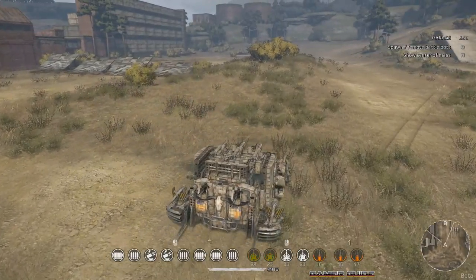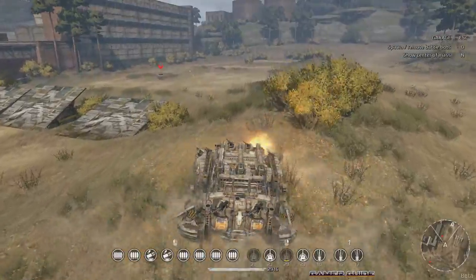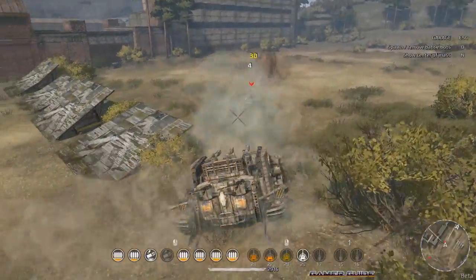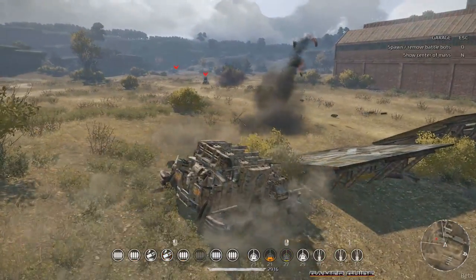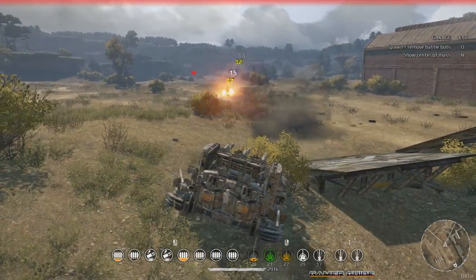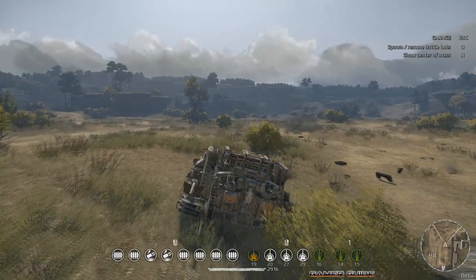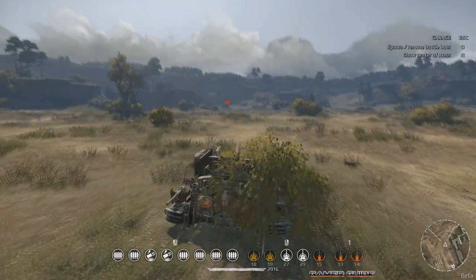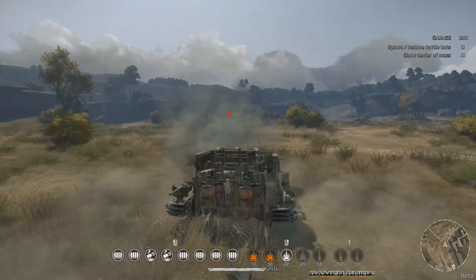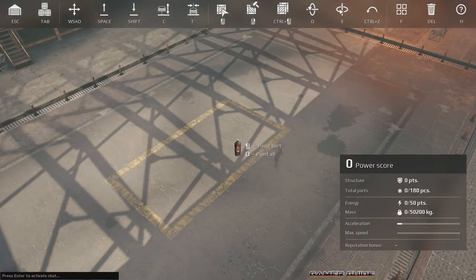I'm probably going to be redoing this build pretty soon. I'll most likely change the configuration - put some more movement parts on it so you don't get stranded if somebody takes out a track. Surprisingly I won a lot of games on this at only around 19,000 power score, and got lots of copper, so I'm pretty happy with it overall. Anyway that's just a little overview - I think it's called War Wagon Grambler. I might post it on the shop in the future. Let's go check out the next Leviathan.